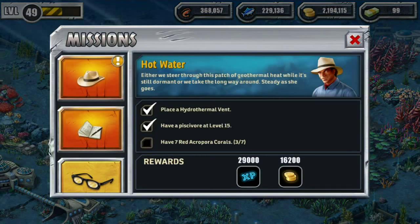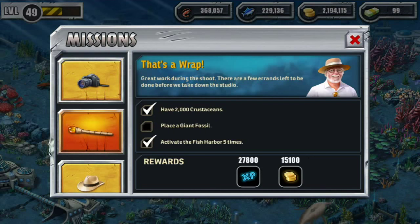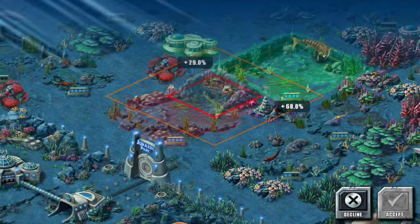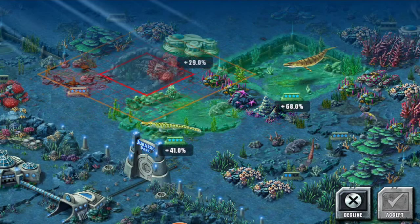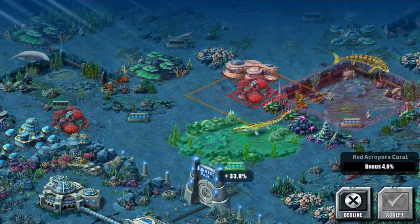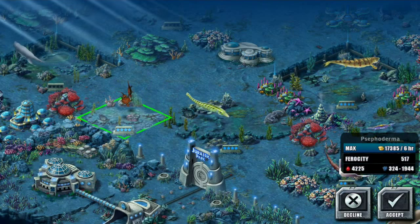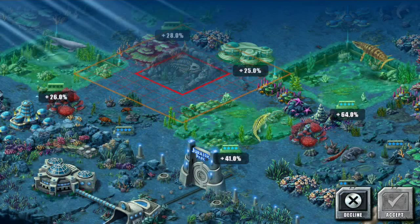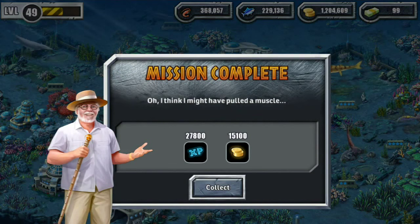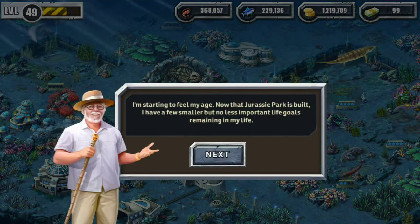Now we've bought the hydrothermal vent and placed the thermal vent power. We need more red aquapora corals, kelp beds, yellow coral bushes, and a giant fossil. I'm feeling like spending a lot of the coins right now, so let's get the giant fossil too if I can fit it somewhere. It's huge! Let's move this coral — there, and then fossil... big giant fossil — boom! I think I might have pulled a muscle installing that.